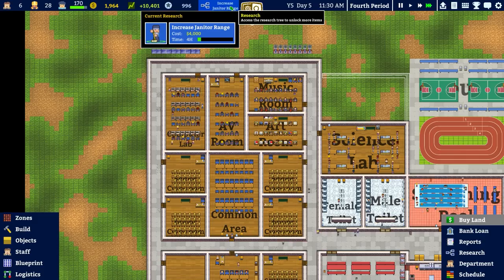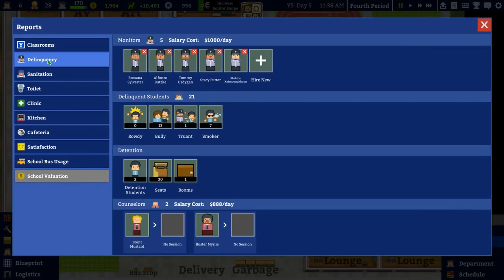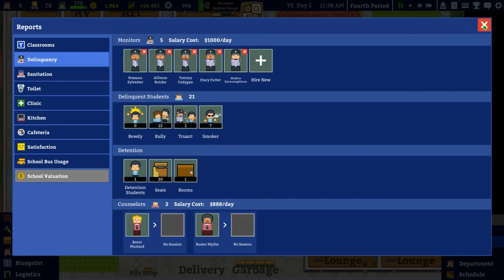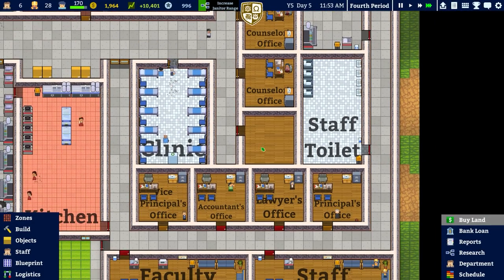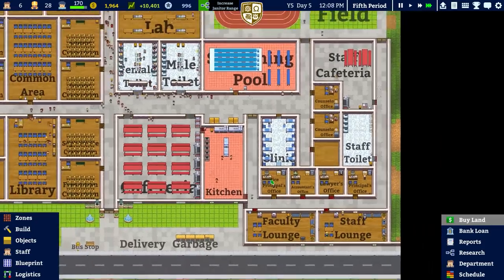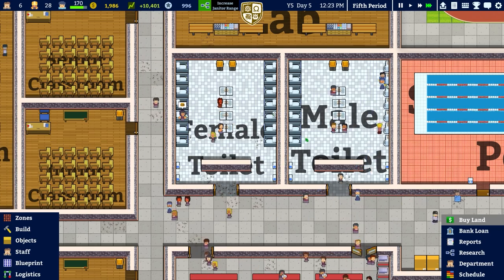We've got better counseling now and we still have over 13 bullies — that's not good. In terms of counseling, we do still have two counselors and space for a third, we planned on all three. The only thing that may be an issue is the toilets, although it looks okay.